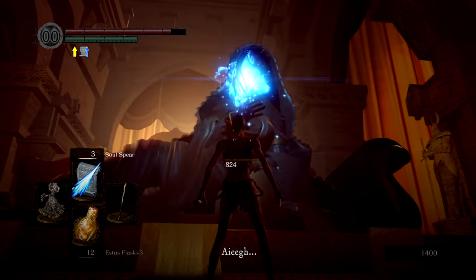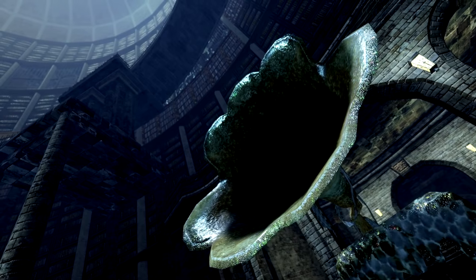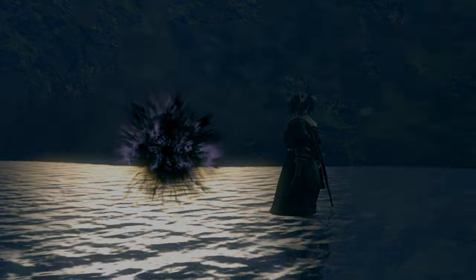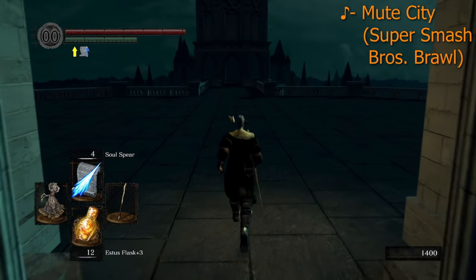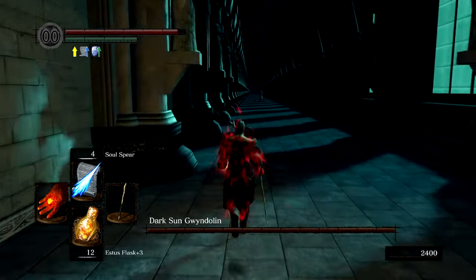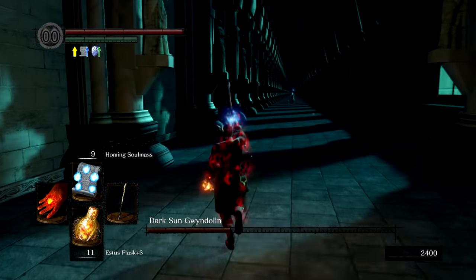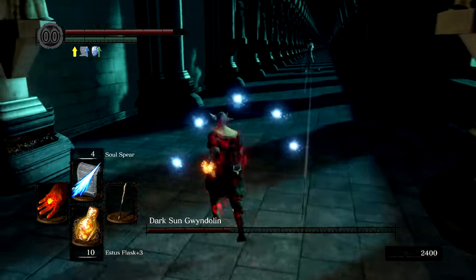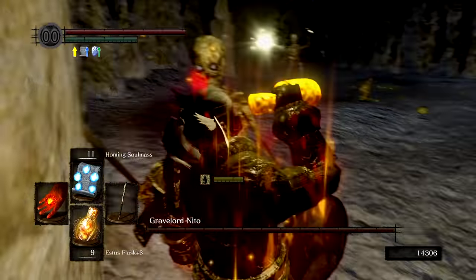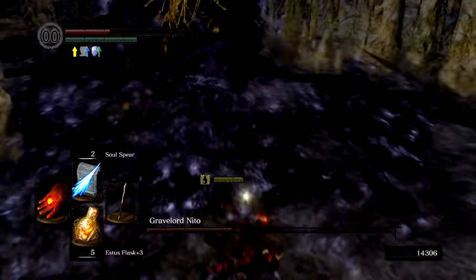Guinevere dispatched, Anor Londo is now spooky and Gwendolyn's doors are open. On our way down we grab another Firekeeper Soul before heading into the boss fight, which is barely different than usual — though we have to be careful with the large mass attacks. Without rolling, we have to be very careful about how we sidestep them. We kill him quickly nonetheless. First Lord Soul on the list is Nito, and with regular Soul Spears chunking him for over a thousand damage coupled with some tank-and-spank armor, we get through without any issues.